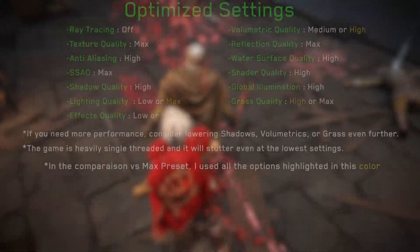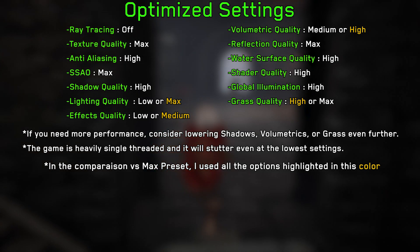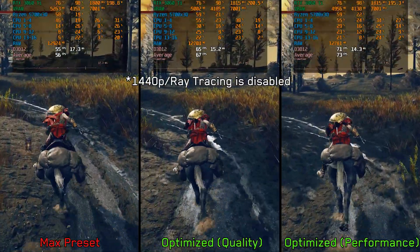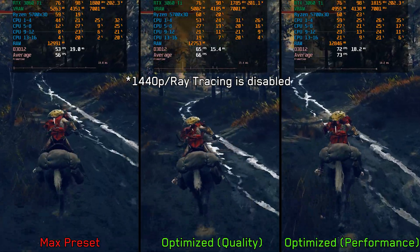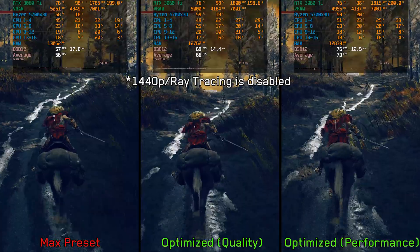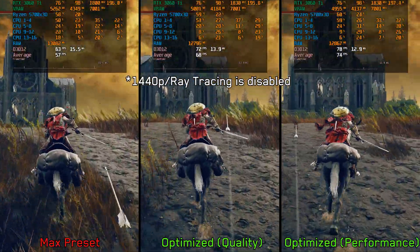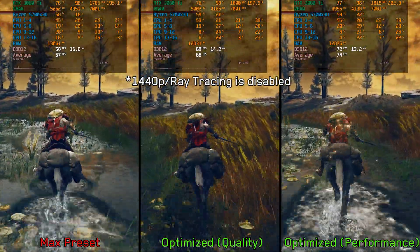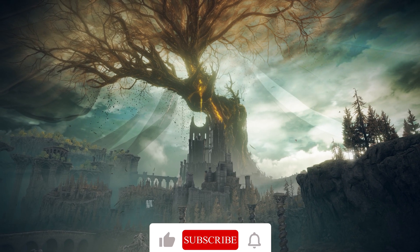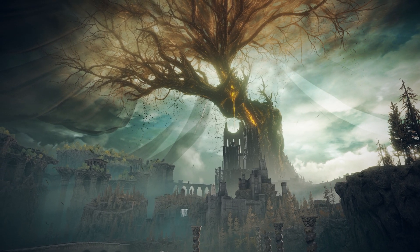With all that said, these are my recommended settings for Elden Ring. In a three-way comparison, max settings are on the left, optimized settings in the middle, and on the right are optimized settings with shadows, volumetrics, and grass dropped to medium. The optimized settings improve performance by around 19 percent on average, while the optimized settings with medium shadows, volumetrics, and grass offer around 29 percent better performance. Thank you so much for watching — if you enjoyed the video leave a like, don't forget to subscribe and hit the notification bell for future videos.